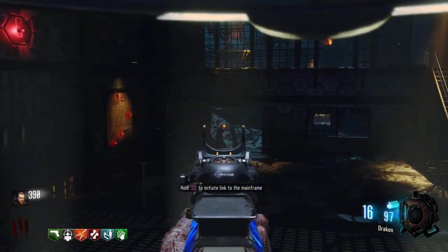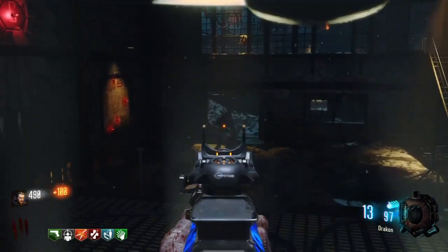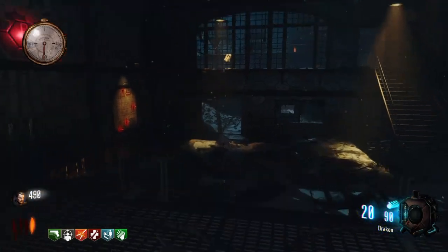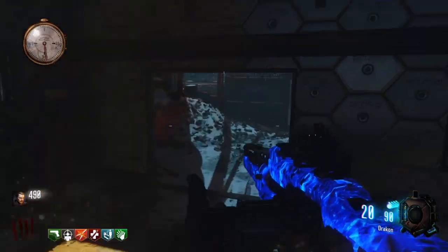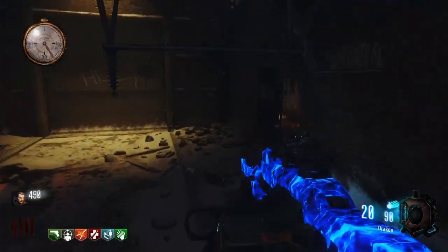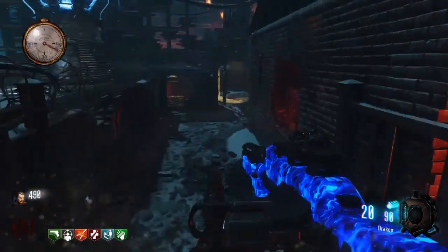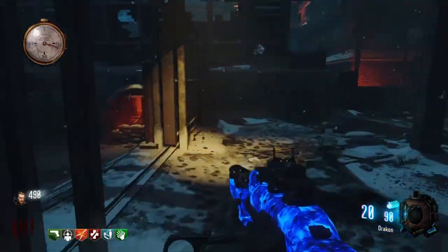Once you've hit all those lights, make sure to headshot the zombie. It's okay if you miss. Once you've headshot the zombie, quickly initiate the link to the mainframe and get the teleporter up and running. This is highly, highly suggested, because Pack-a-Punch will, and I mean it will, be needed for this next step.